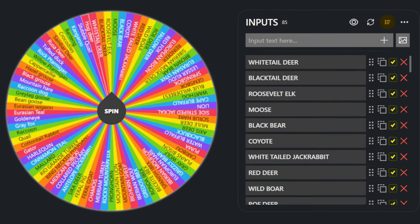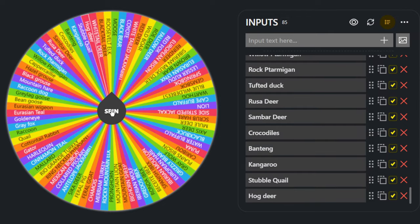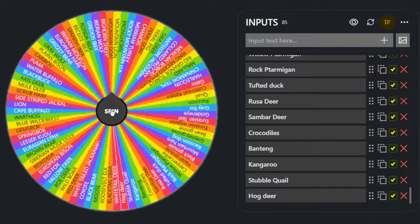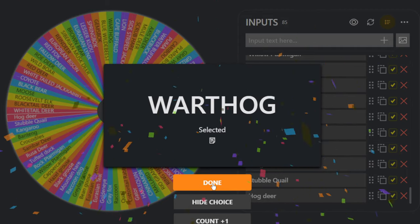Hello everybody, we are back here on theHunter: Call of the Wild. You guys have been wanting me to bring the random wheel back for quite a while now, so I figured why not jump back into this series and see what we can manage to get, because there's a lot of possibilities here. Let's start by spinning the wheel for an animal to go after — we got warthog! I've not gone for warthog in a very long time.